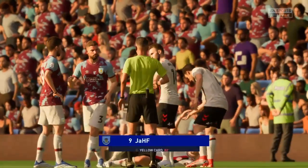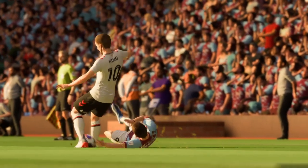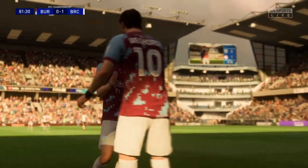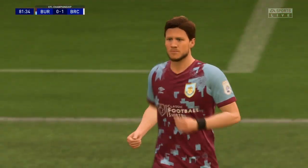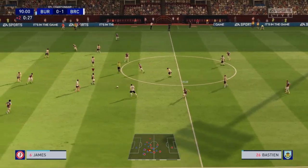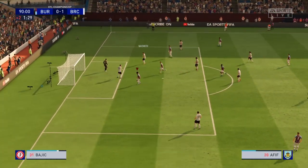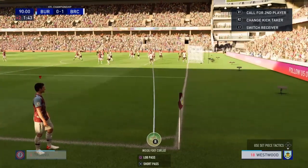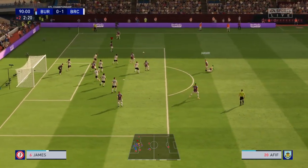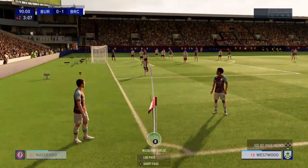A player's down injured, we are taking Jay Rodriguez off. Sean Dyche is not happy about that foul. Welcome back Wout Weghorst — he's coming on for the last 10. Taylor finds Bastion, finds Weghorst — Weghorst finds Ferrari, finds Weghorst — Wout Weghorst — oh, Weghorst almost scored on his return. The corner comes in in the last minute — Weghorst goes for it.